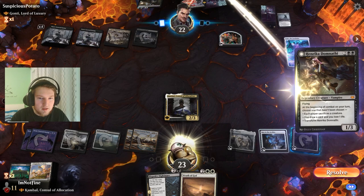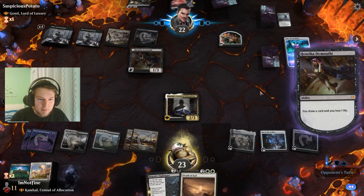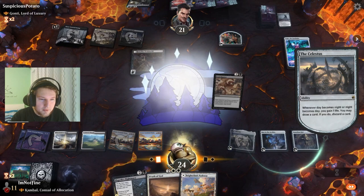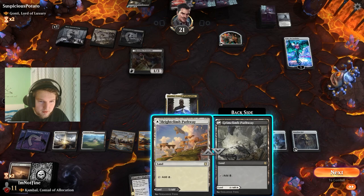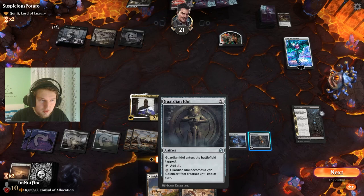Henrika! If they draw a card here, I can Elspeth's Nightmare that as well — that's going to be pretty neat. I think let's draw a discard first with the Celestis. I don't think I'll need the Wrath of God either. Elspeth's Nightmare — and I think I'll just swing in here with this Idol. Get a bit more pressure on the life total, because that's how we need to kill them.